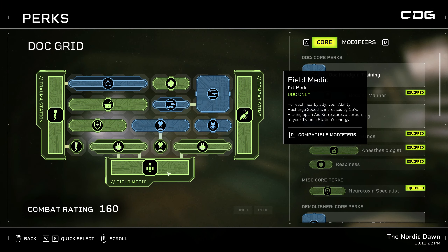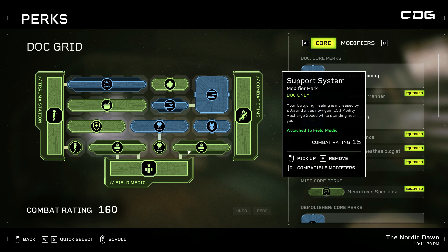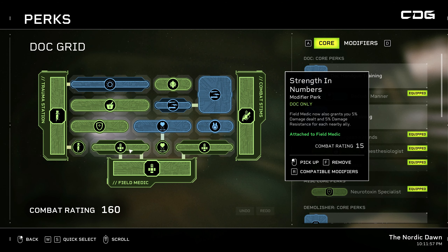A couple of great perks attached to the Field Medic ability: the Support System modifier increases your outgoing healing by 20% and allies gain 15% ability recharge speed while standing near you. So not only are you healing teammates for more, but if they stand close to you their special abilities recharge faster — very handy on harder difficulties. Strength in Numbers means Field Medic also grants 5% damage dealt and 5% damage resistance for each nearby ally, so you do more damage and take less from the aliens.